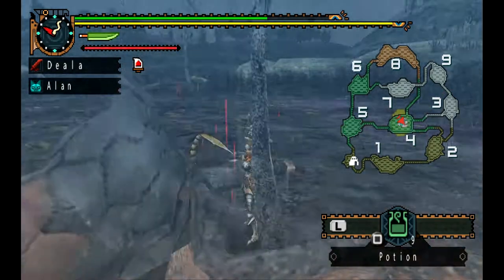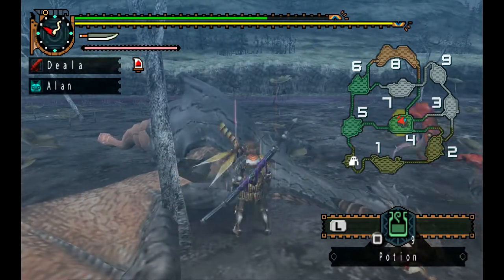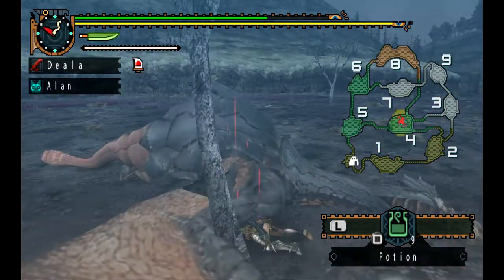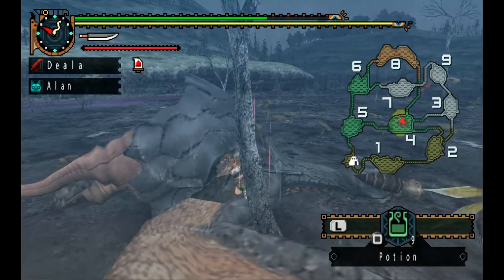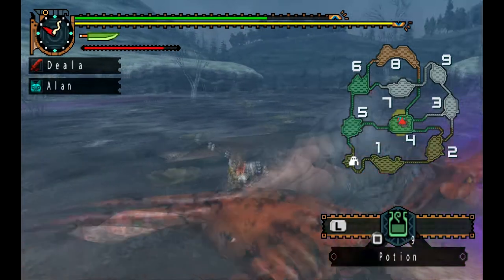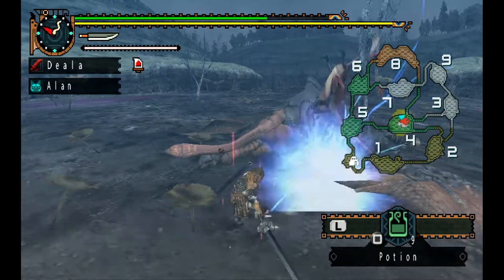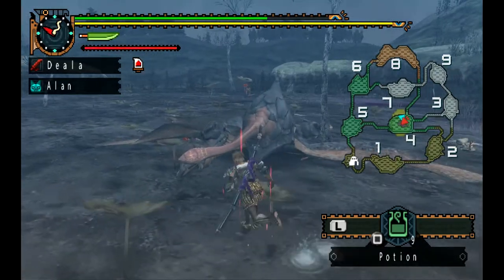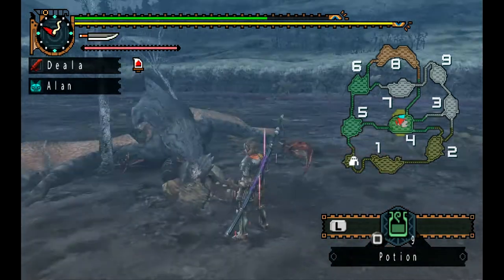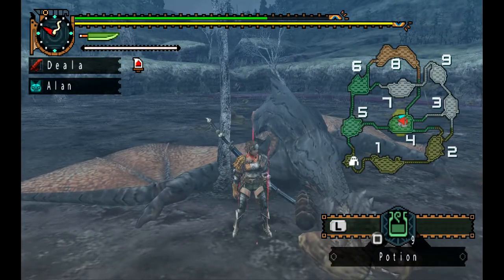Light crystal — you can also get them from this monster somehow. I'm pretty sure that's the thing on his head. Power extract, that's good to have. There's only one part of this monster you can actually break and that's its head. Those are like lot prey — the poison version of like the Genprey and Bullfango and whatever.